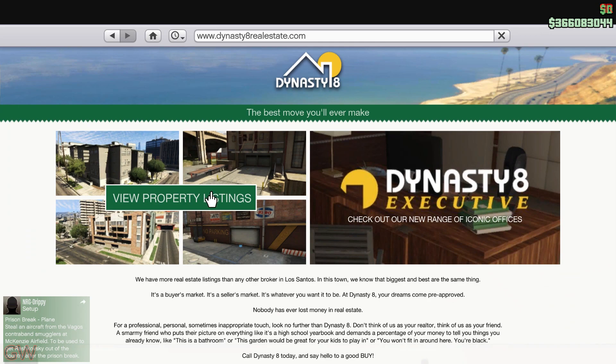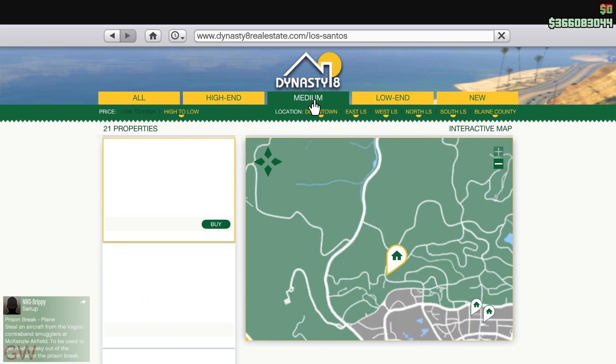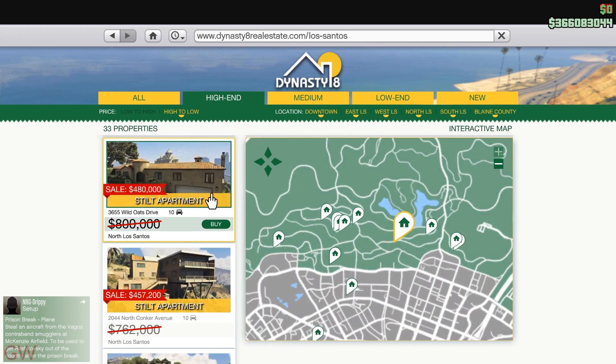Moving on to the property discounts, we have discounts going on the high-end apartments — not the low-end or medium ones, only the high-end apartments. That includes the stilt apartments as well as the new updated interior apartments.